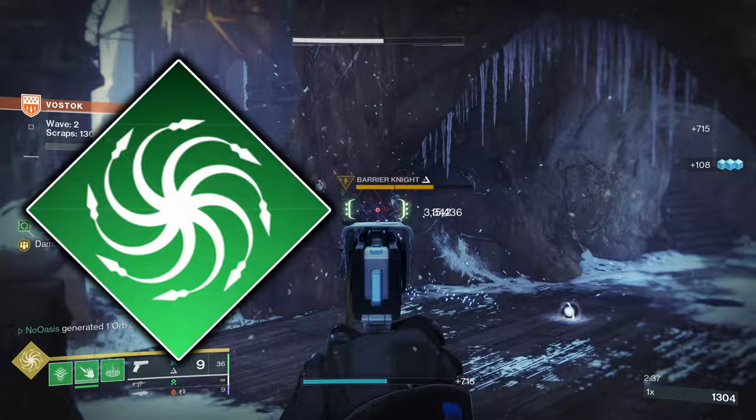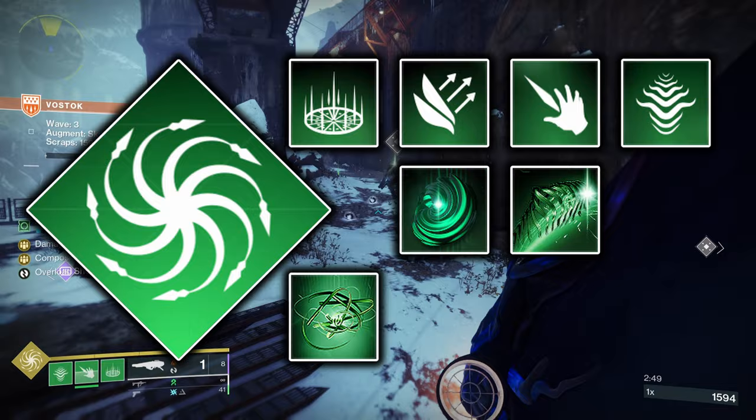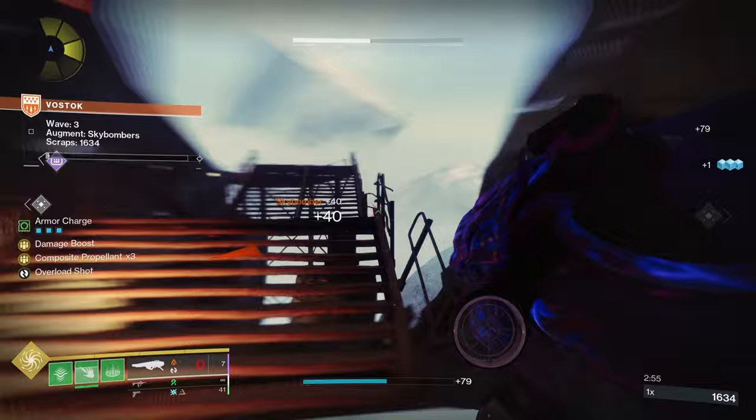For the prescriptive subclass setup, run the Needlestorm Super, the Healing Rift, whichever jump you prefer, the Arcane Needle Melee, the Threadling Grenade, the Mindspun Invocation Aspect, the Weaver's Call Aspect, Thread of Continuity, Thread of Evolution, Thread of Rebirth, and Thread of Warding.